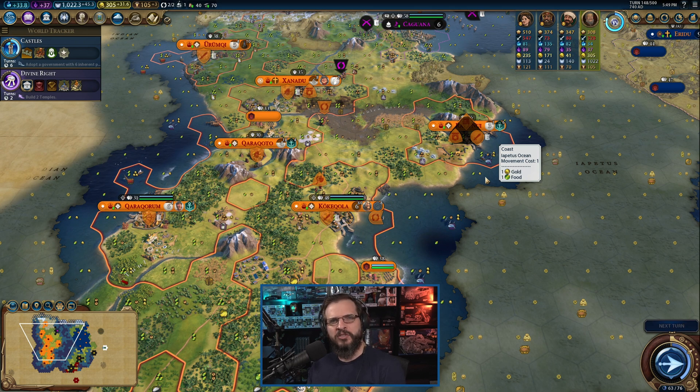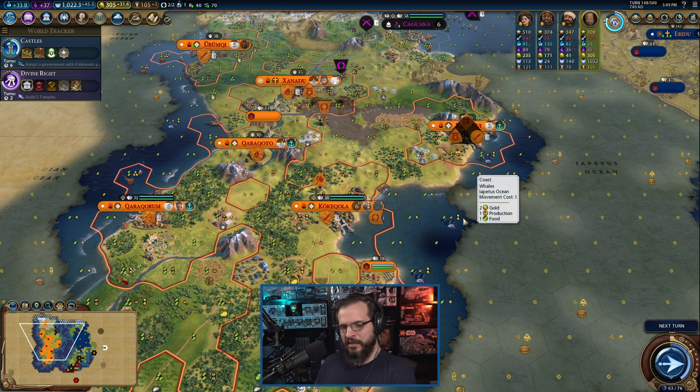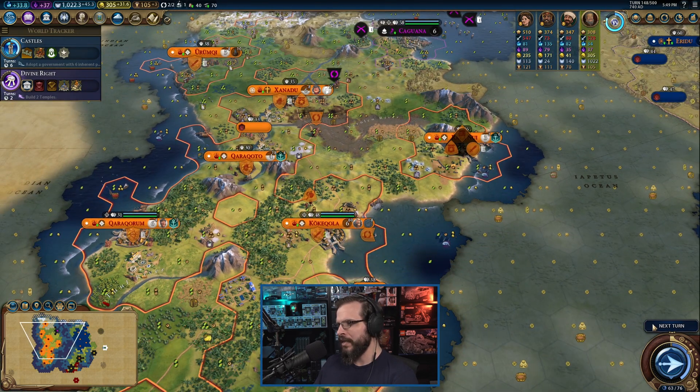Hello, this is Brewer, and welcome back to another episode of our Let's Play for Civilization 6, playing as Mongolia, doing our Diplomacy of Khan playthrough here with Kublai Khan.